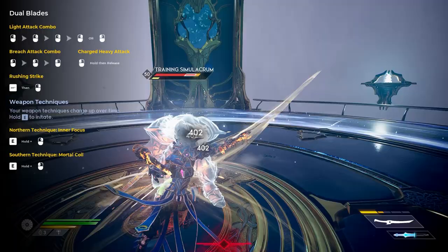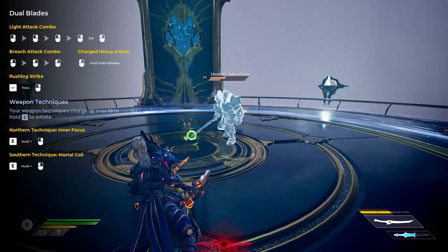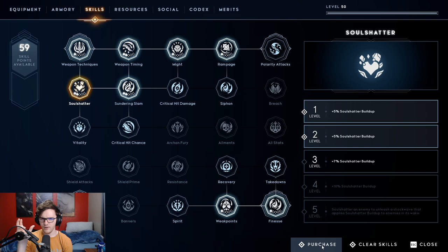From there I'd invest points into Soul Shatter, which is used on every single fight. If you use a light attack or northern technique you apply Soul Shatter to a mob, and when you use a heavy attack or southern technique you expend it. You'll see a white bar building on their health bar — that's Soul Shatter. It's good and useful on every single fight, which is why I take it.